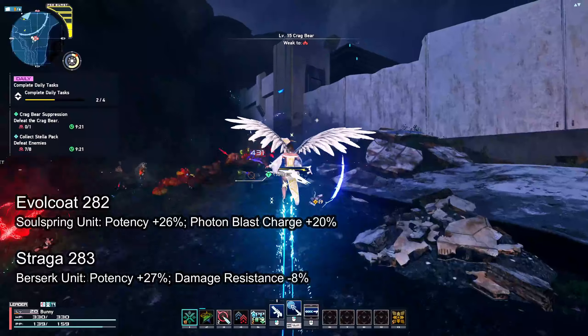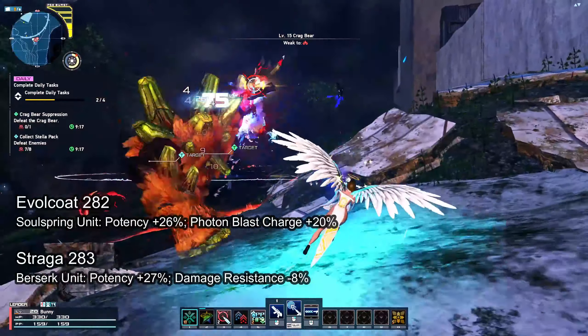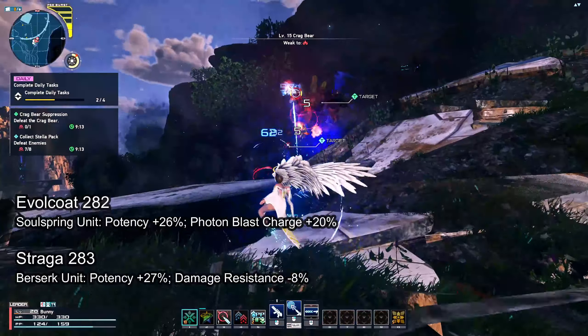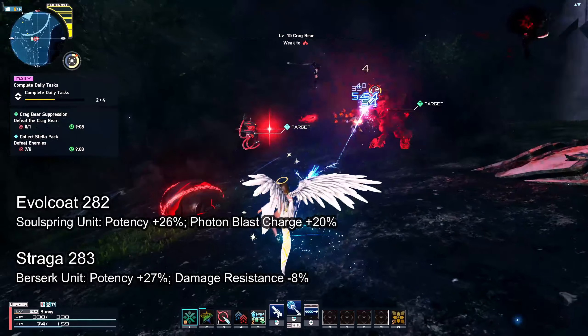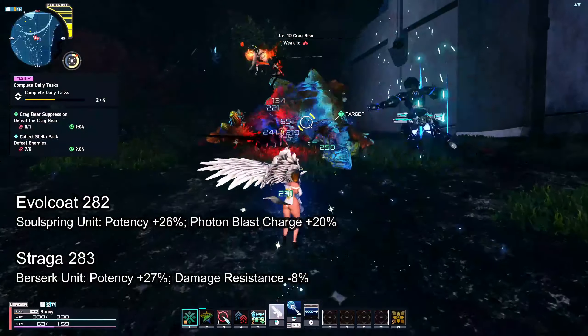The Evil Cult weapon's max damage is 282 at level 40 enhanced, just like the Forces and Vialto series and only one below the Striker series. Its potential, Soul Spring, increases potency by 26% and increases your photon blast gauge charge when attacking by 20% at level 4.